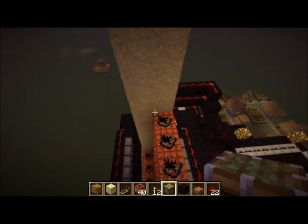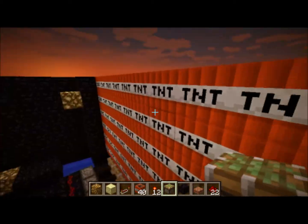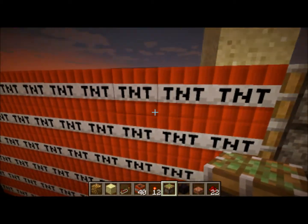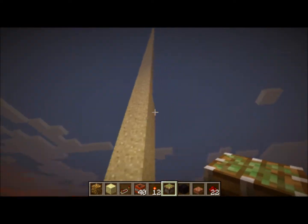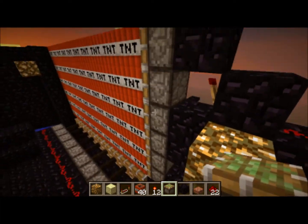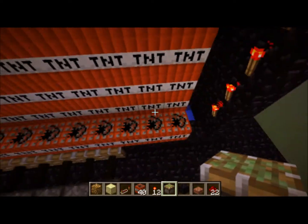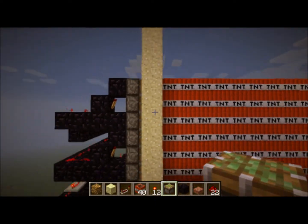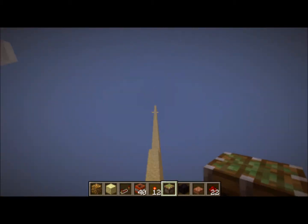The sand is obviously for when this pushes out — the sand will fall, allowing the piston to push the next piece of TNT, and so on. So you need a lot of sand above this, at least 10 to 15 pieces of sand above that, as many as you're going that way — that's how much sand you need there.